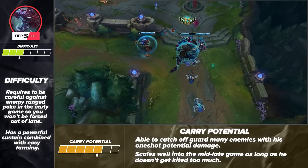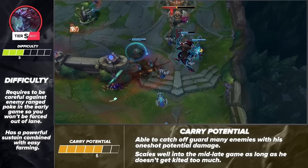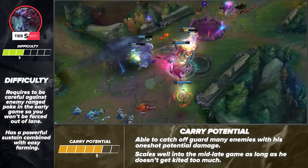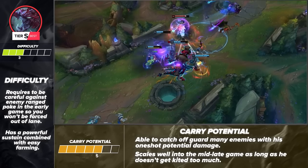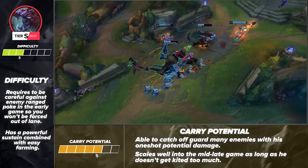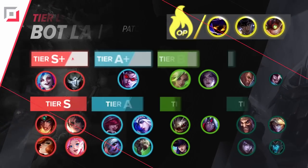Cho'gath's ultimate is super scary to deal with later into the game. A lot of players don't expect to get 100-0'd instantly, but the moment they're silenced, there isn't much they can do to stop it if Cho'gath has his flash available. If they ever get hit by Q randomly, they're as good as dead. That covers the mid lane picks, so let's move into the bottom lane next.